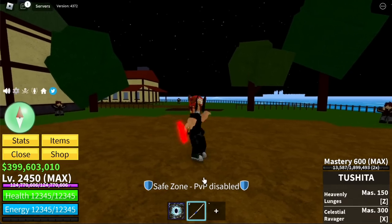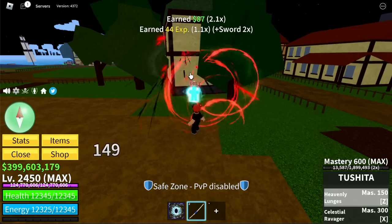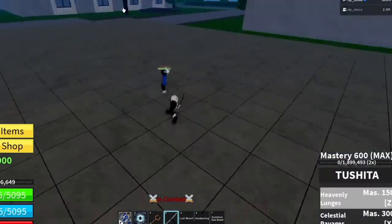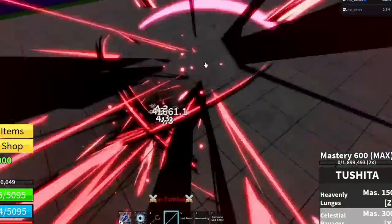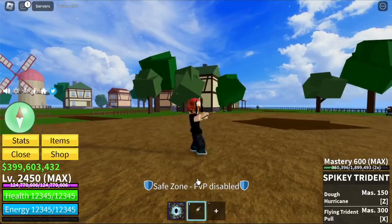Next up is Toshita — one of the most used swords for PvP. Skills are Heavenly Lunges and Celestial Ravager. For the reworked Celestial Ravager, there's an X sign appearing after every attack. Not bad.